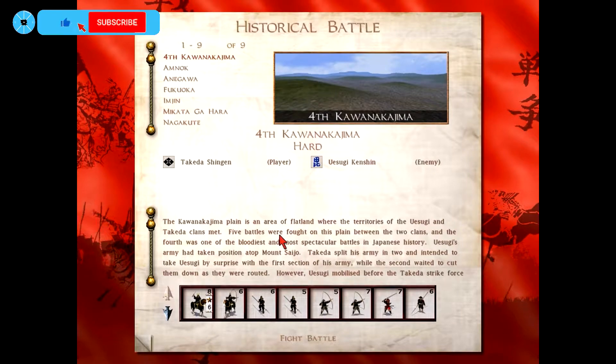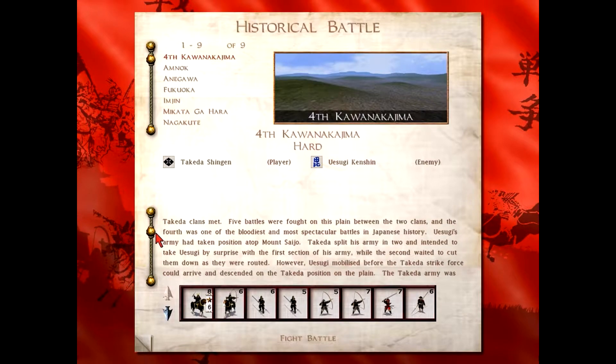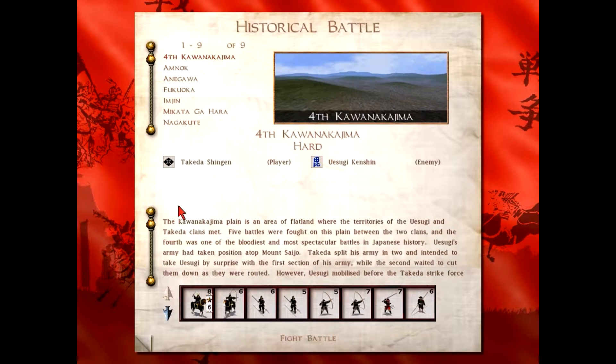Welcome all to something just a little bit different. We're going through a mini series on the historical battles in Total War, starting with Shogun and the fourth Kawanakajima. This is a hard rated difficulty, playing as Takeda against Uesugi. With the historical battles you actually get a little bit of the background on each. I will include a link in the description if you want to skip through to the battle itself.